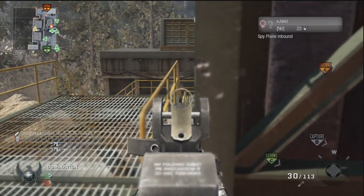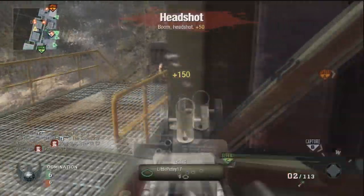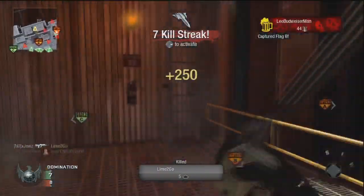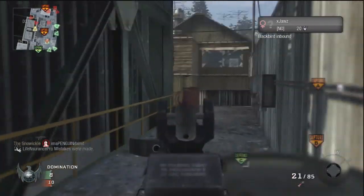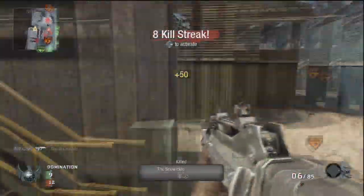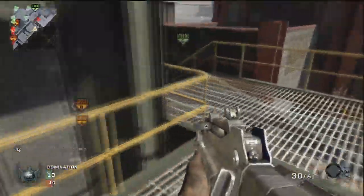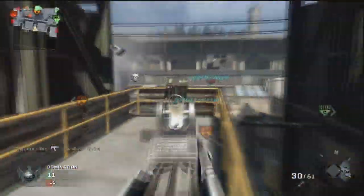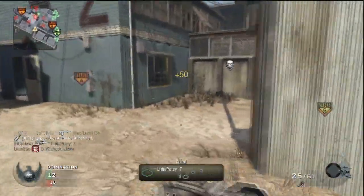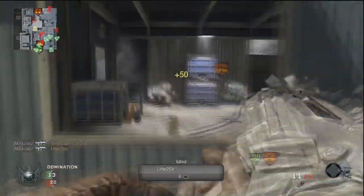Starting off with strategies for the map of Radiation — you'll notice I immediately go for control of this catwalk area right here. I go for this area because I'm using an assault rifle, in this case the FAMAS with dual mag. I spawned closer to it this game, but I probably would have run over here no matter what spawn I got. With an assault rifle I can get up on top of the catwalk and look to my left with a vantage point, so enemies coming up there have a difficult time seeing and killing me.